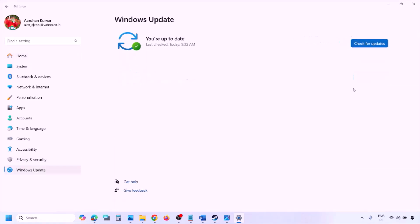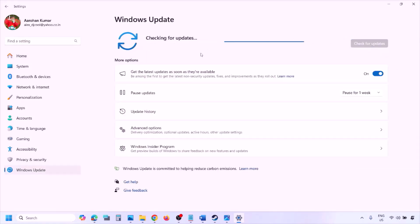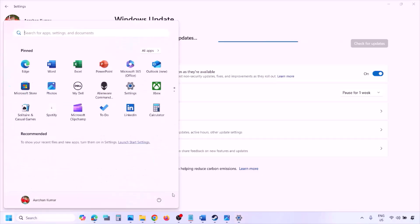The next step is to update Windows to the latest version. Go to Windows Settings, then Windows Update, and click Check for Updates. Once all updates are installed, restart your computer and then launch the game.